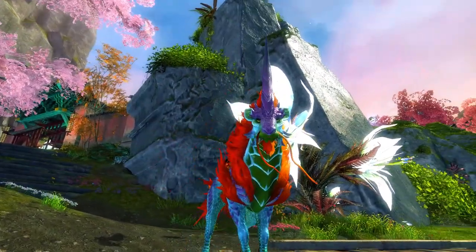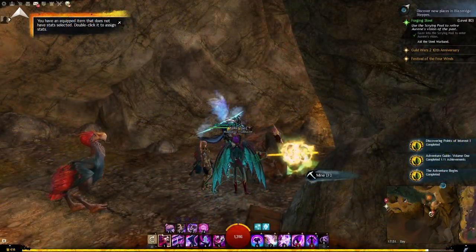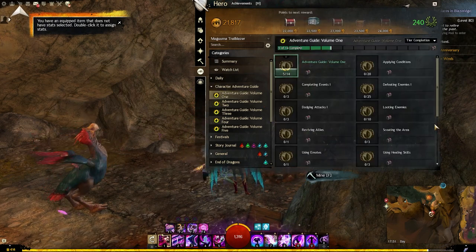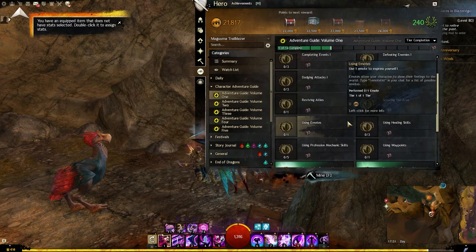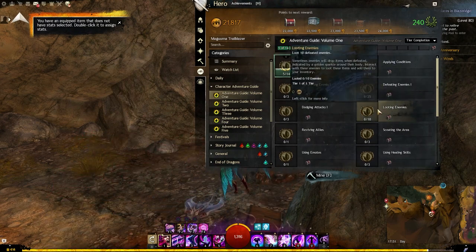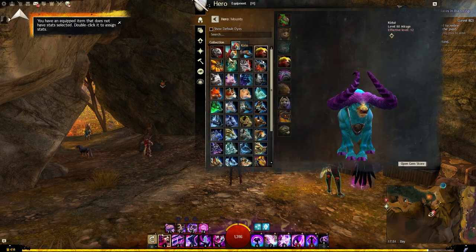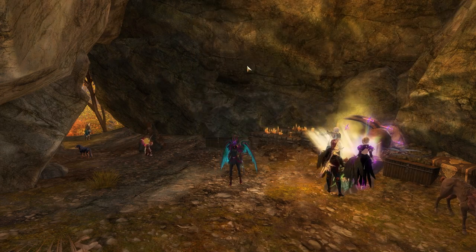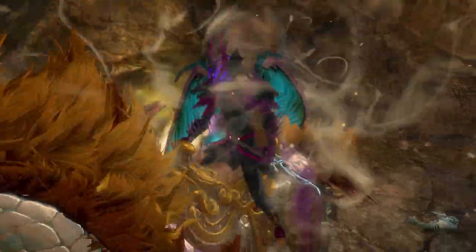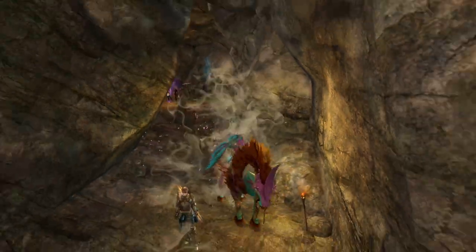Let's go check this out in the different races of Tyria and then head back to Kondo to wrap up the video. Oh nice, I got more achievements. Here we are with the Kirin on a Sylvari — it looks quite nice with the purple and the brown. I do quite enjoy that.